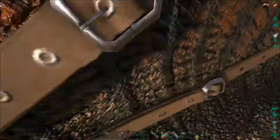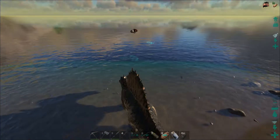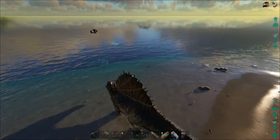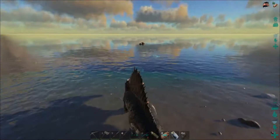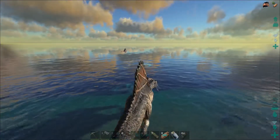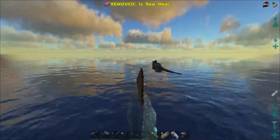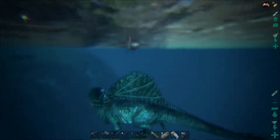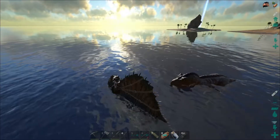Alright guys, do you see what's happening right here? This is the dumbest mechanic ever. Arc devs, get rid of this mechanic — this is so stupid. Like, where is this T-Rex going? He's just swimming away now. He got torpored up and now he's just swimming away into the ocean. This is so stupid. We've been looking for a high-level T-Rex forever and he just swims into the middle of the ocean?!